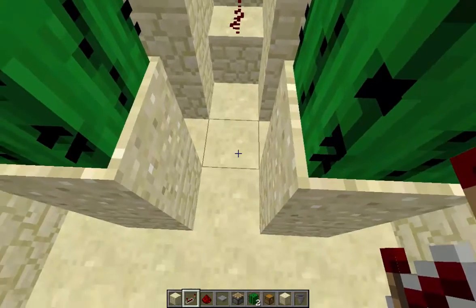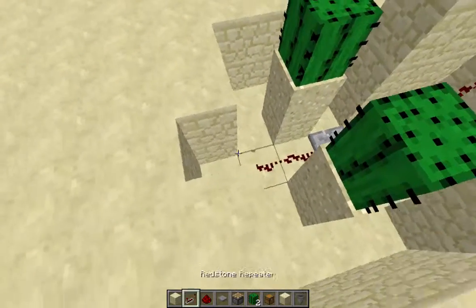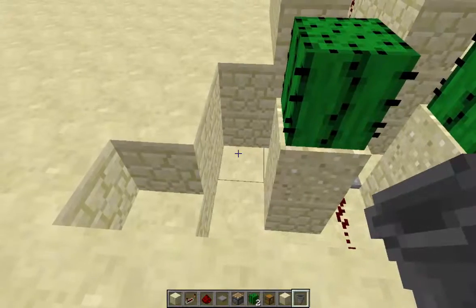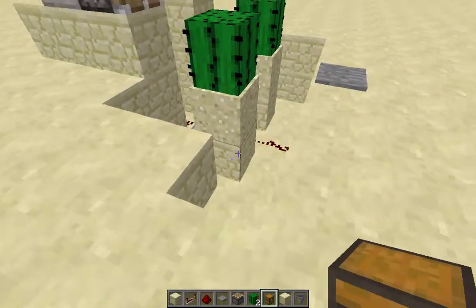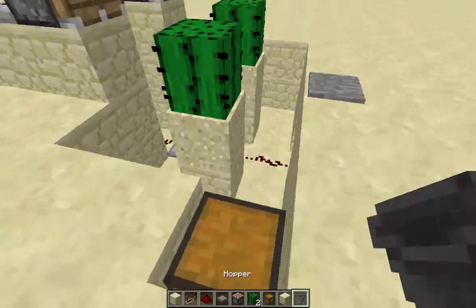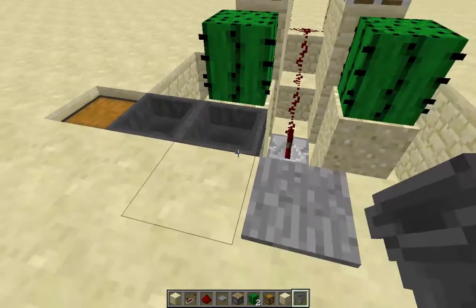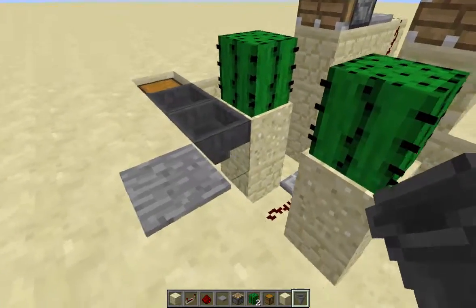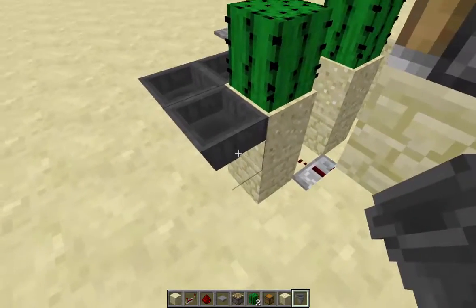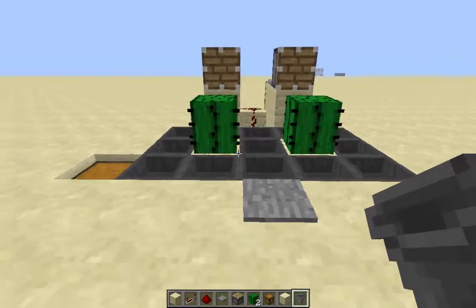Next you'll want to trail the redstone down under it till about where you want to put your pressure plate. After that comes a bit more complicated bit — you want to put down wherever you want your chest to be to collect it, then build off from each bit. Make sure you hold shift and click on the side you want it to go into, and just wrap around.